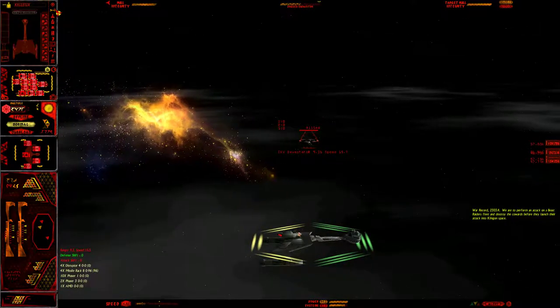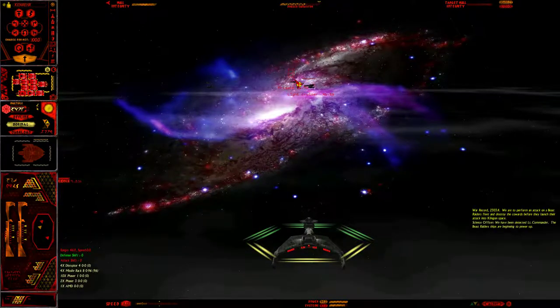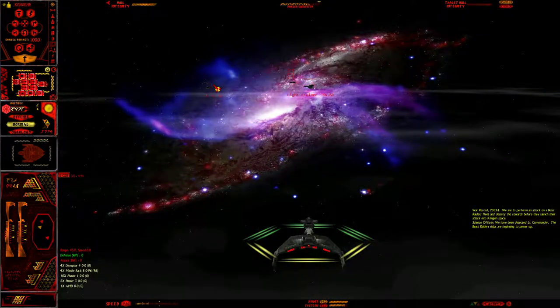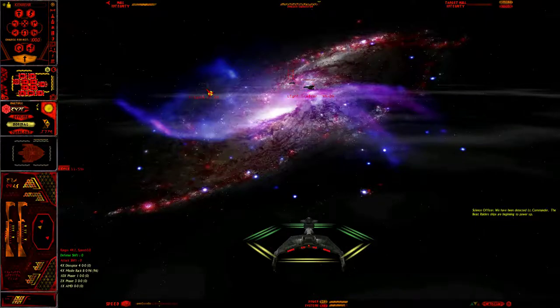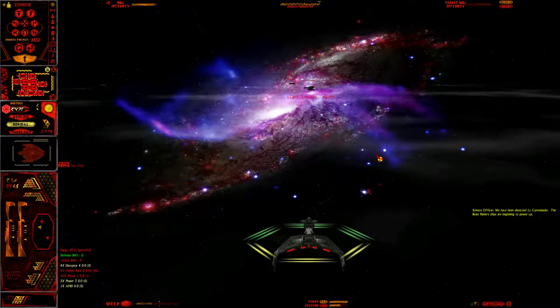We do have quite a bit of things to crunch down on: a light cruiser, a frigate — we've been detected, by the way — another frigate, another frigate, and another frigate. So kill him, then him, then him, then him — you get the idea. It's going to be the very traditional Surprise Reversed.